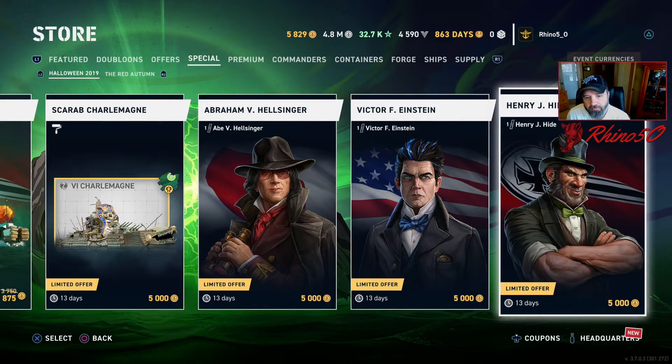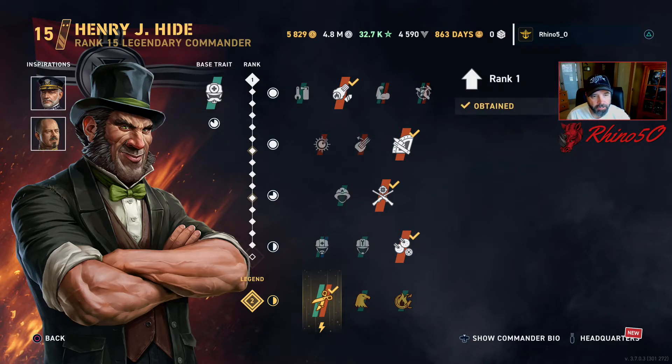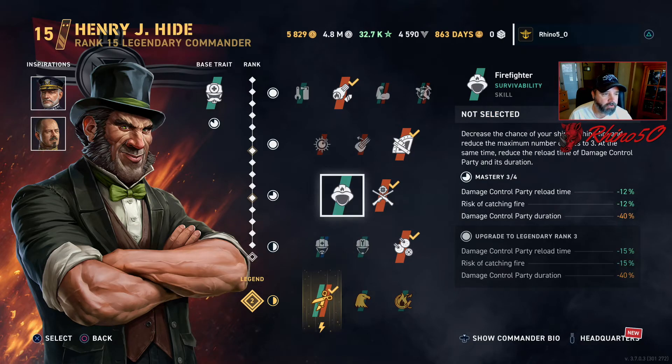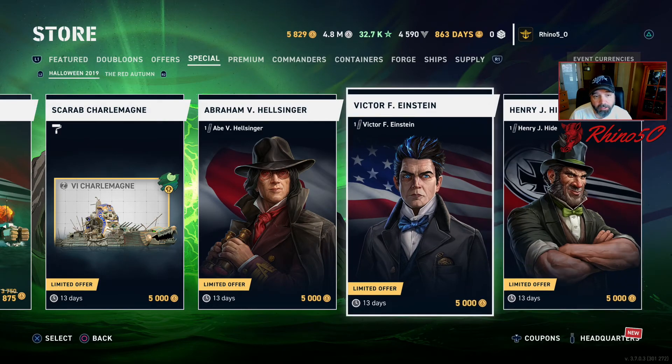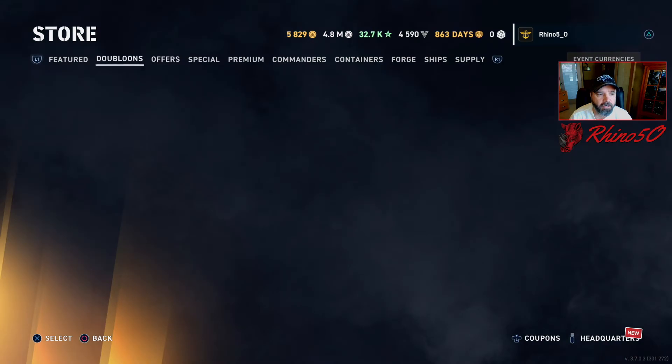Hyde — if you have a secondary build or want to go that way. He increases hit points and has the Porcupine ability, and Meticulous for a good secondary build. He does kind of what Sims does — he beefs up your ship's HP as well. I recommend all three of those, so if you're in the market for them definitely take a look. I think you're not going to be disappointed.